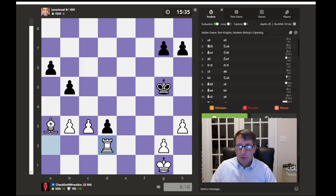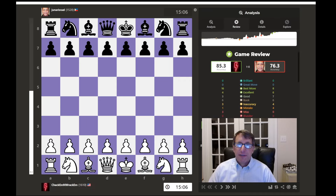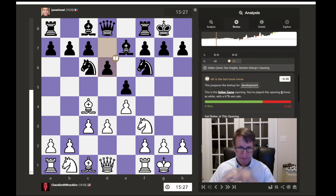So they've resigned. We'll do a quick game review. So that game was better than the last game on day 39, which I think I played like a 62% accuracy, something way lower. So here we had 85.3. There were no brilliant or great moves, but my opponent had four inaccuracies and I had three. He had four mistakes to my one. And then I had three misses, so it looks like I could have played some better moves here.